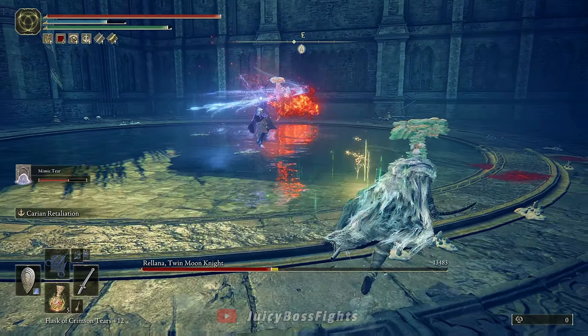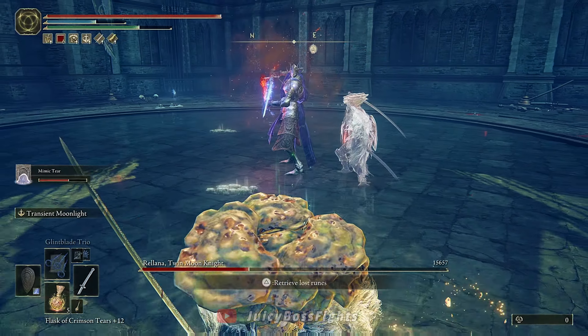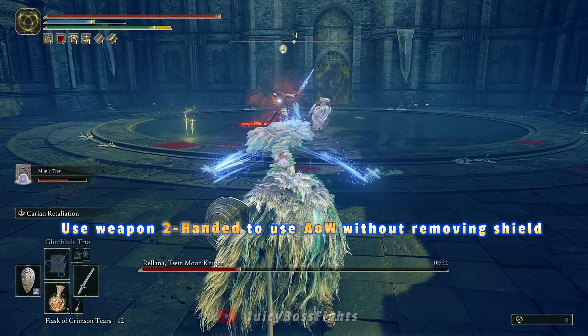The main moves you'll need to evade are the big magic sword attacks that you just saw, and the moon attack at the end — by just jumping when you first see the moons falling in a downward motion. Now when it's completely safe to do so, get close and attack her. I like to use the weapon skill, as anything with a bit of range is safer.